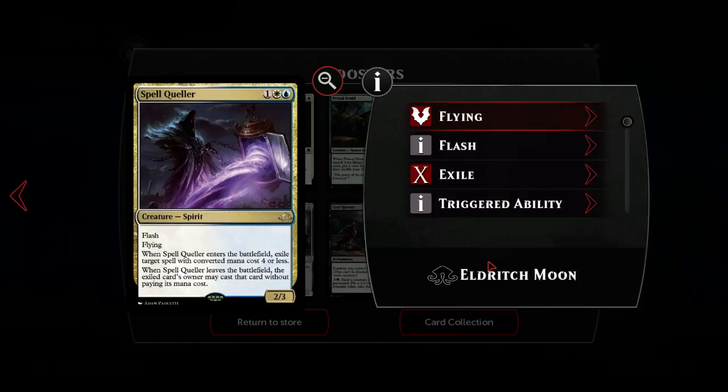Spell Queller: one white blue for a two-three creature spirit with flash and flying. When it enters the battlefield, exile target spell with converted mana cost four or less. When Spell Queller dies, the exiled card's owner may cast that card without paying its mana cost. You counter a spell temporarily - you sort of delay it happening. In combination with Selfless Spirit you can protect your Spell Queller because you don't want them to get that spell back. Very very strong card - goes in every blue-white deck I build.